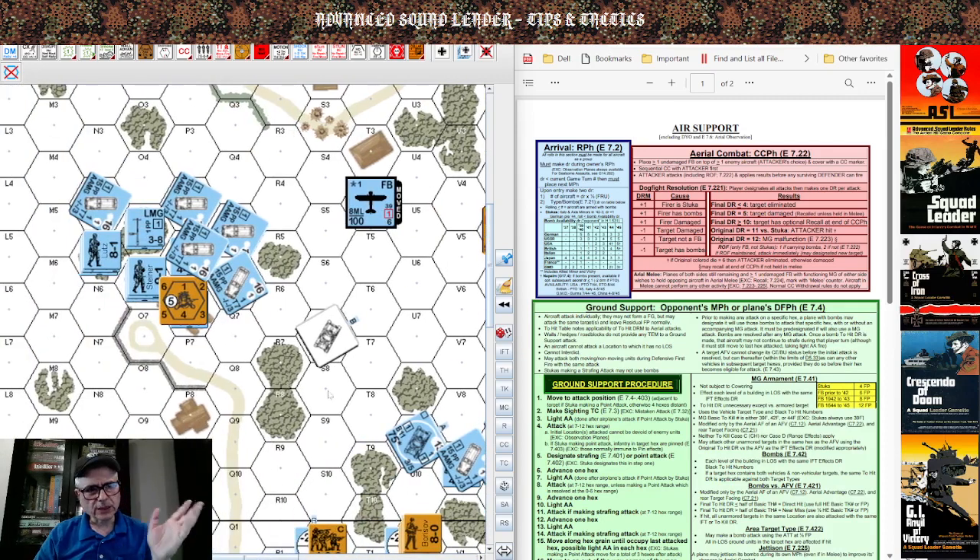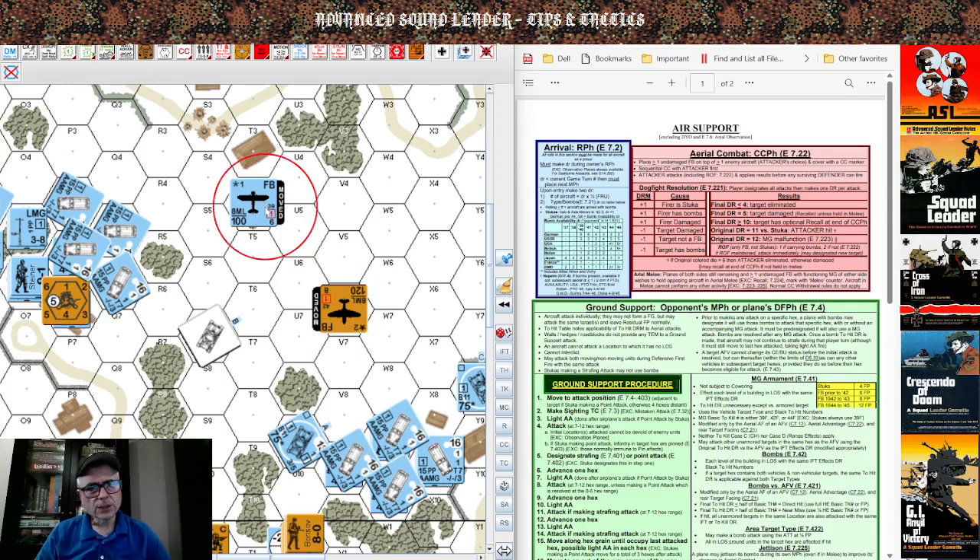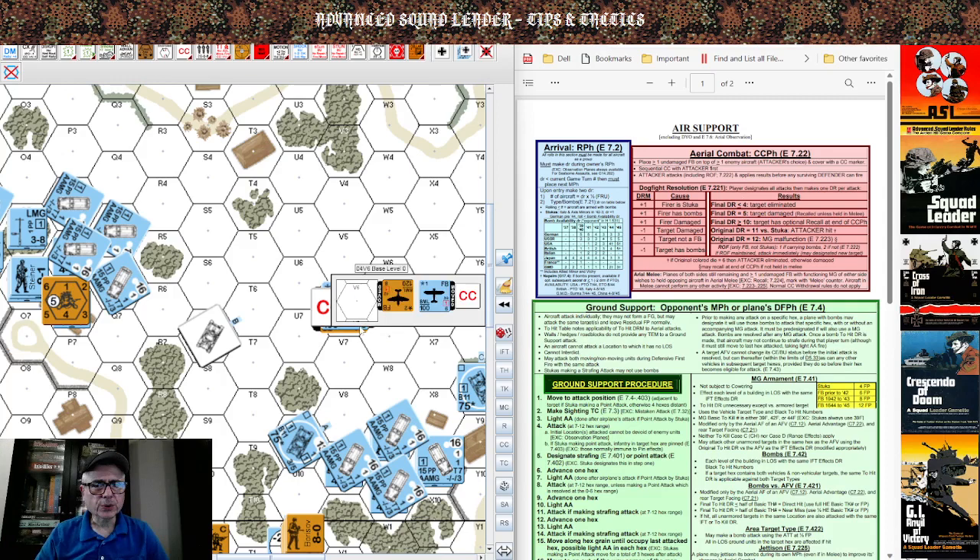The rules for Stukas are slightly different, but before we get there: the second question would be, suppose both players have air support — one is the attacker, the other the defender. What could arise is during the German attacker's post-combat phase, both planes are marked in close combat. CC is not sequential when it comes to dogfighting. The attacker rolls first in the dogfight. If the attacker rolls four or less, the defender is eliminated without any opportunity to attack.